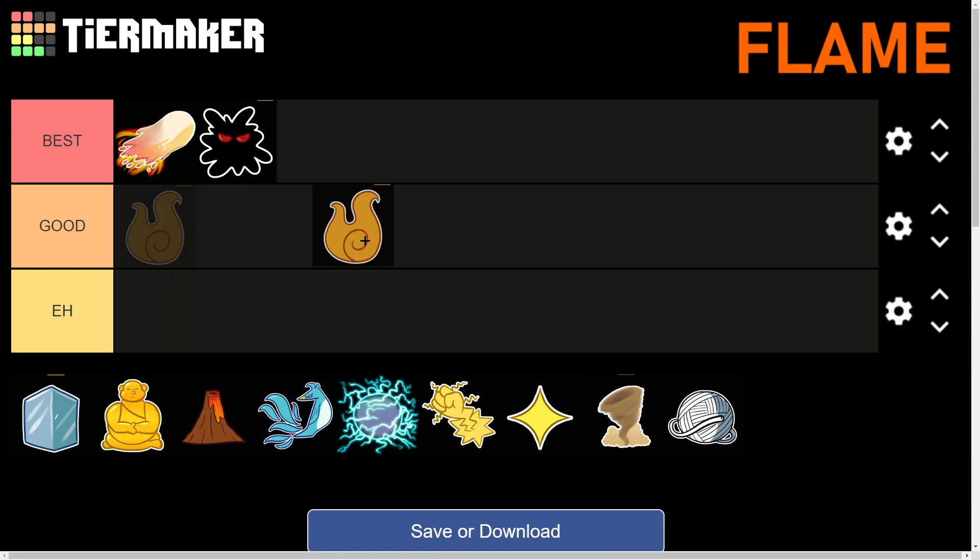Moving on, we have the Flame fruit. After awakening, this fruit becomes a spamming machine. The downside is it has some knockback and no stunning moves, so you can't get someone into a combo. But you don't even need combos — just spam it and you'll win. Flame users run and hit repeatedly, which is very annoying to deal with. However, for PvP there are better options; with Dough you can end a fight in two seconds, while Flame takes 10-15 seconds. So Flame goes in the Good tier.